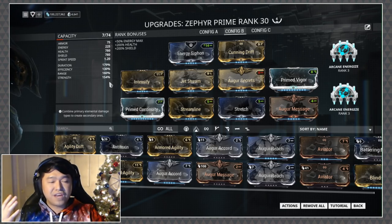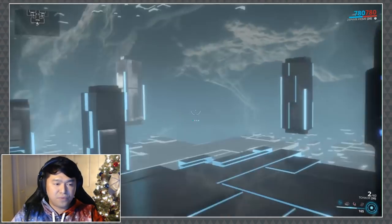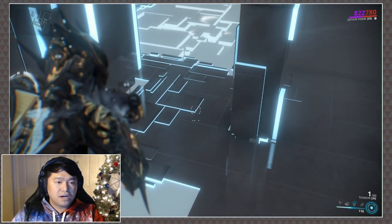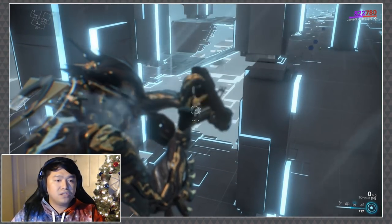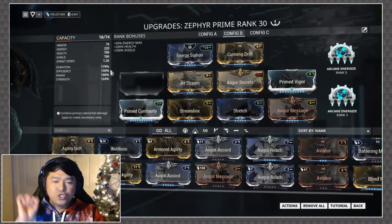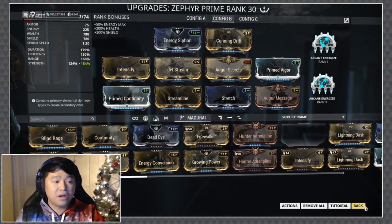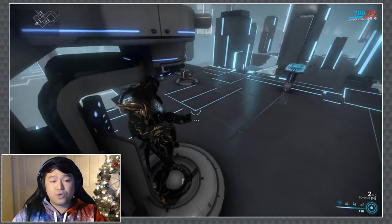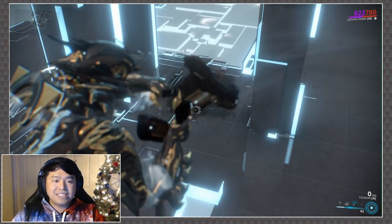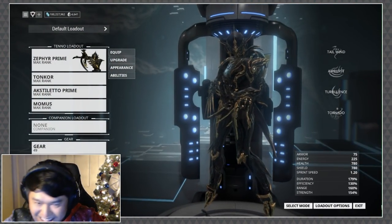For those who've never seen this — I'll demonstrate. Without Jet Stream at 124 power strength, I turn on turbulence and fire the Tonkor — it just bounces like normal and then explodes. But once you hit that juicy 154 power strength mark — which is actually lower than it used to be because the Tonkor got an innate flight speed increase — you cast Jet Stream and boom, it explodes on contact. It's like a faster mini Ogris with more crit.